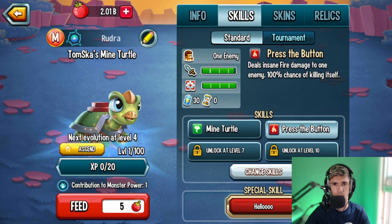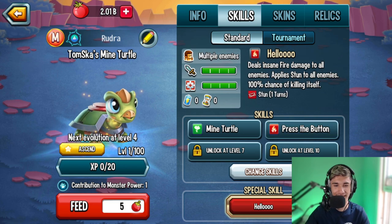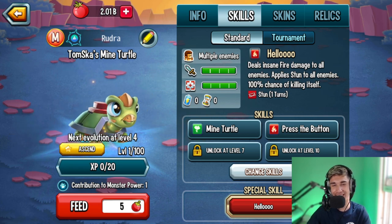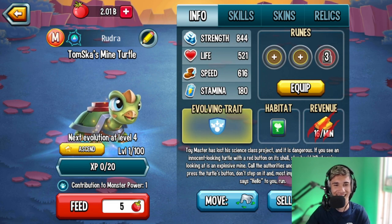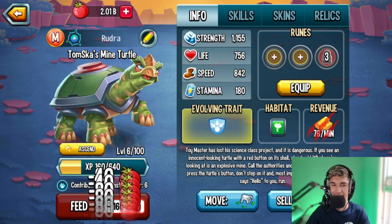What the heck is this? Press the Button deals insane fire damage with a 100% chance of killing itself — what?! The ultimate is called 'Hello' and it deals insane fire damage to all enemies, applies stun to all enemies, and has a 100% chance of killing itself. What is wrong with this monster?